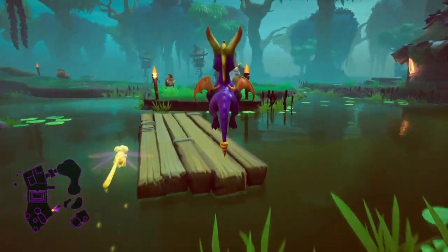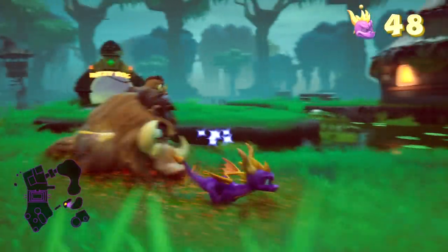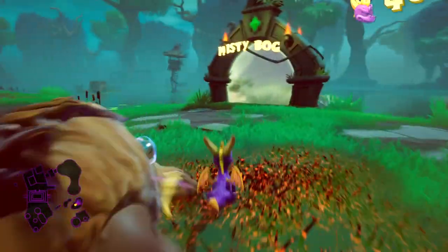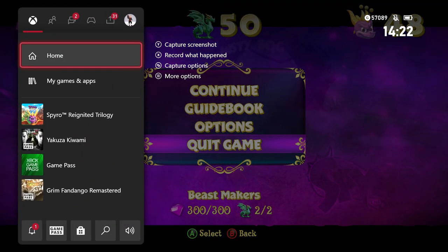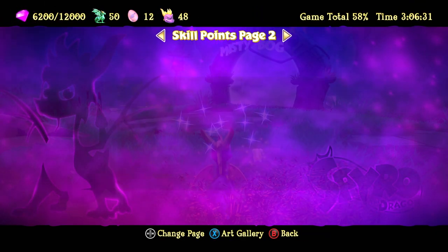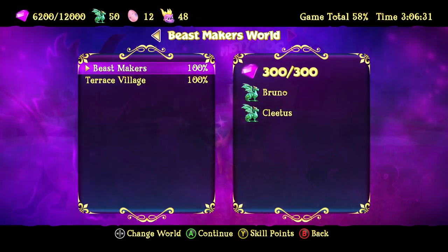So, where should we go next? Misty Bog, I guess. Misty Bog is staring us in the face. We definitely have something to do in Misty Bog. Now, what one was that? It was an achievement.